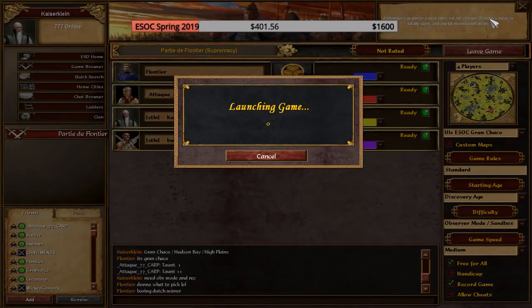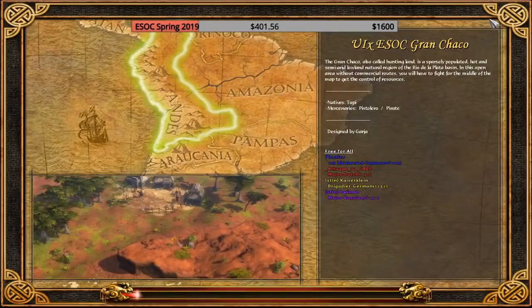They vetoed Tibet and Manchuria, so we're gonna start directly with the third map of the map pool, which is Grand Chaco. Yeah, a special map because it has no trading post, and that's probably what influenced their civ picks, which is Japan against Dutch.